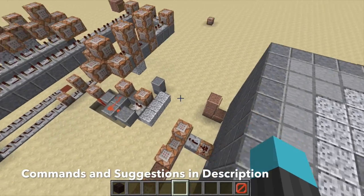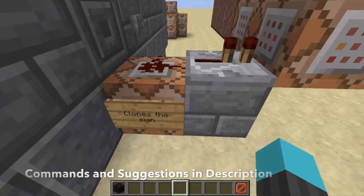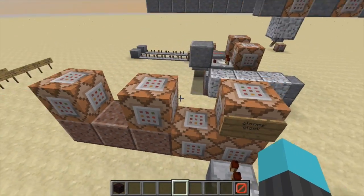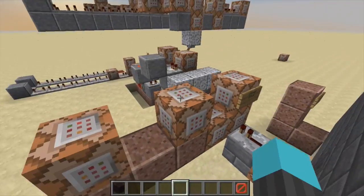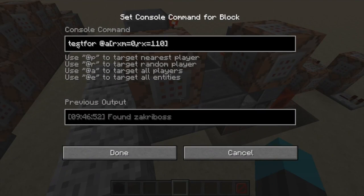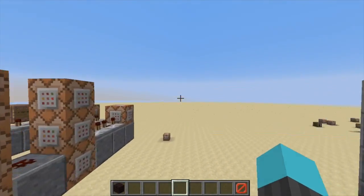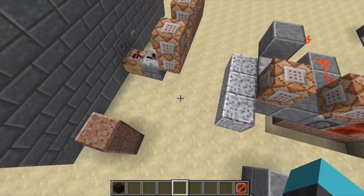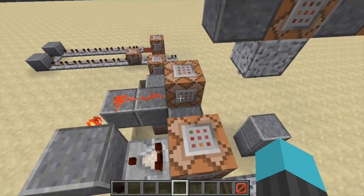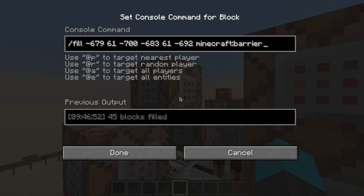So, explanation time. You first press a button which clones a sign saying 'I do not look up,' then command blocks clone a fast-pulsing clock and set it up so it's constantly pulsing. This tests for whether a player is looking up or not — it currently tests for if you're looking straight or down, then inverts the signal, so it effectively tests if you're looking up, just in a roundabout way.